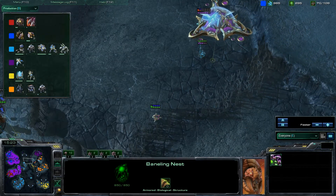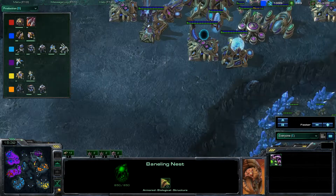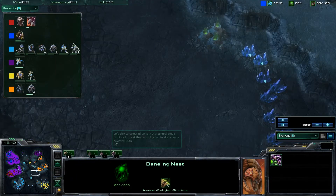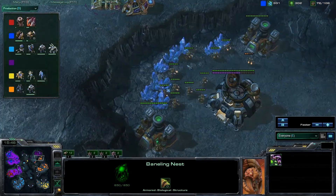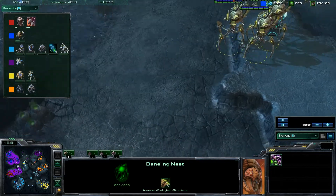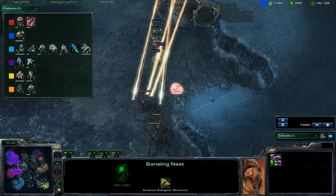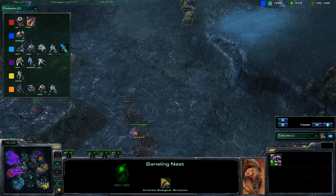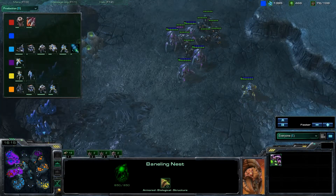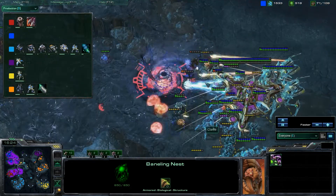Let's have a look at the expansions. Purple hasn't expanded. Yellow hasn't — I feel like he should have by now. Purple's one got taken by Orange, so he's probably not comfortable expanding to the top. I do not like expansion stealers. If it's a general third base for everybody and you're the fastest, sure — but right next to your base, don't do it. Red had expanded, but his expansion got lost. It's a very open expansion, which is why Orange didn't want to take it.